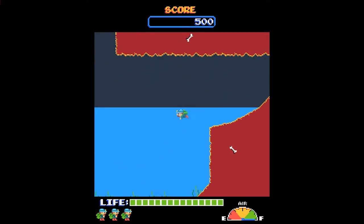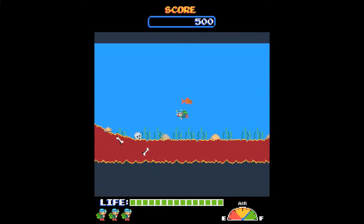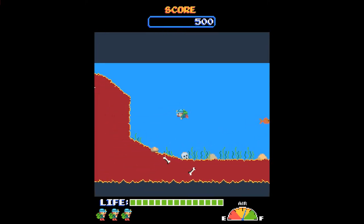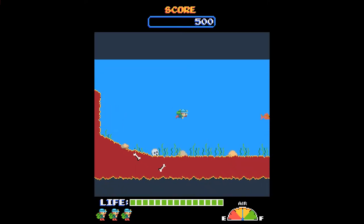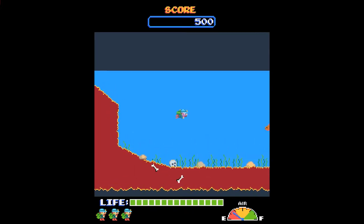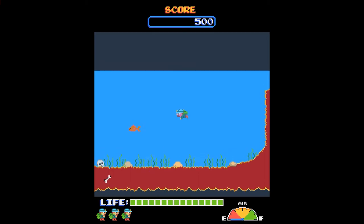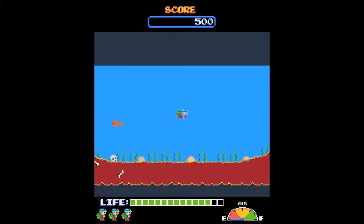If I go back in again you'll notice there's a nice little splash upon entry, which was another little thing I've done. If you want to see tutorials on this please let me know. As you see the air meter goes down — if I don't go to the surface it will run out. As it gets low you start to panic, his cheeks go red, and he starts swimming a little bit faster to give you an opportunity to try and get out.